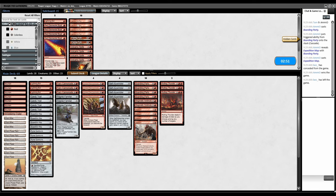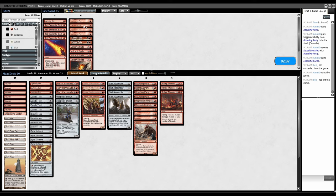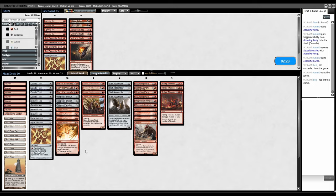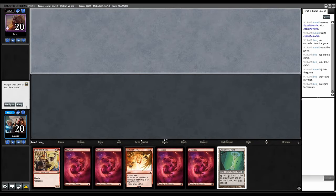Was anything I did there wrong? Should I have different removal spells? Bolt is cheaper than Cast Into the Fire. They're trying to make a bunch of 1/1s, and battling over the Monarch is going to really matter in this matchup. Maybe I just want all the Cast Into the Fires and cut one of the Pyrites.